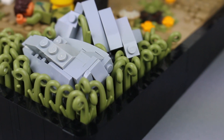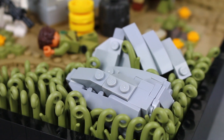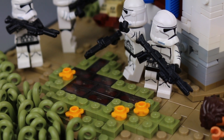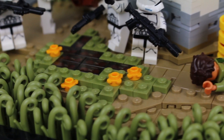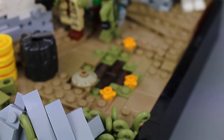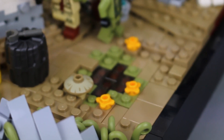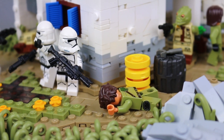It works really well in combination with these light bluish gray rocks right here. There are also a couple of puddles made up of 1x2 tiles in trans black, covered with 1x1 plates in olive green — one right there and one right here. Those are surrounded by a couple of flowers or mushrooms to give a bit of plant life growing around that area.